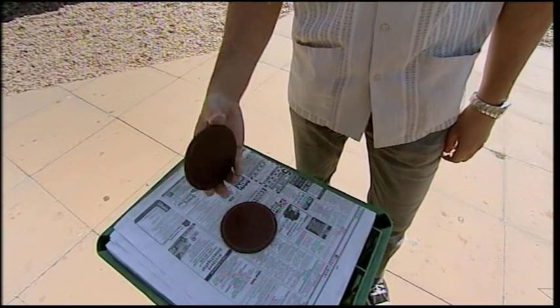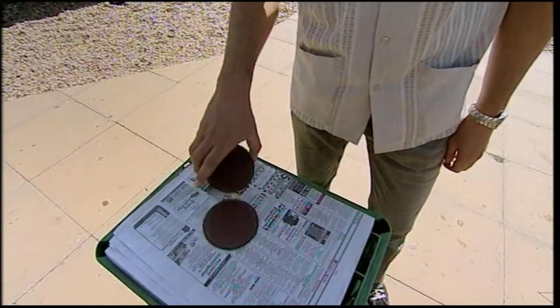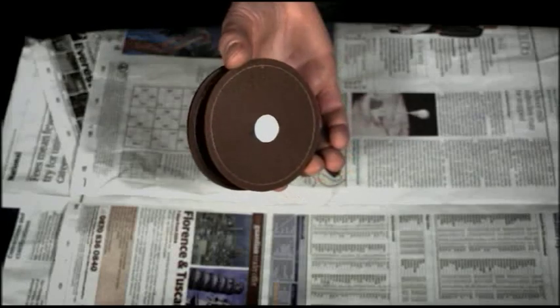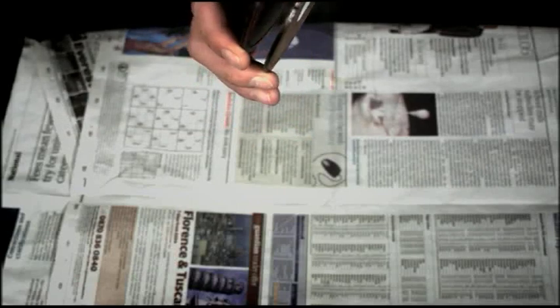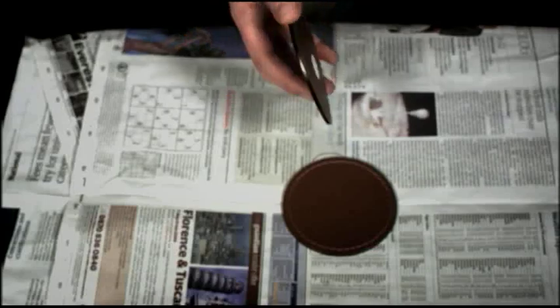So what is the secret sleight of hand move behind the Monty scam? Watch closely as Alex throws down the disc with the spot. It looks like it goes on the table, doesn't it? But watch again in slow motion and you can see that in actual fact he doesn't throw the spotted disc, but throws the top disc instead, leaving the spotted disc in his hand.